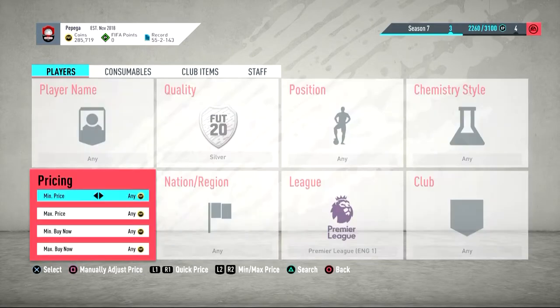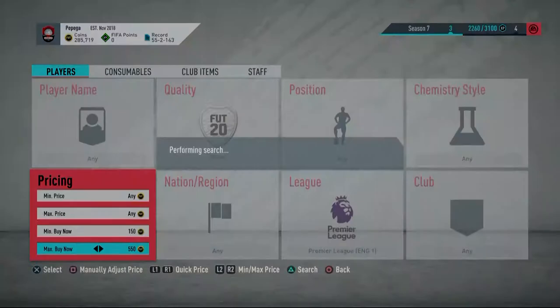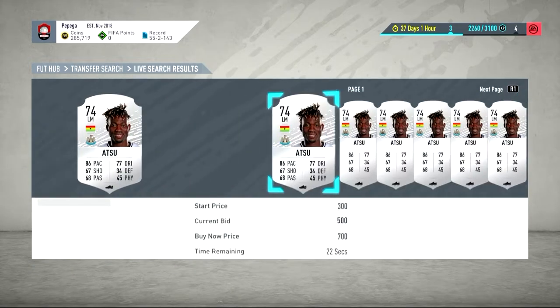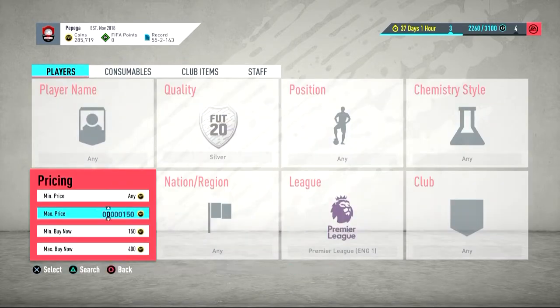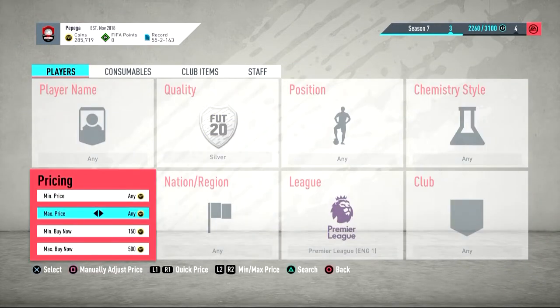The fourth method is BPL gold players at 600 coins. There's quite a lot listed, so go to 550 and there'll be far fewer. There are a lot of goalkeepers and some players like Atsu at 500 — don't buy those. Go down to 400 and there's nothing; 450, nothing; 500 is the cheapest. If you buy at 400, every single one will sell on for at least 500. It is more competitive now as it's become a very popular method, so if you're not winning any, move on.